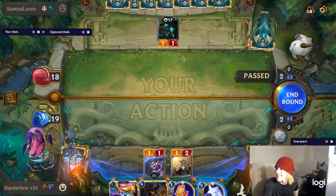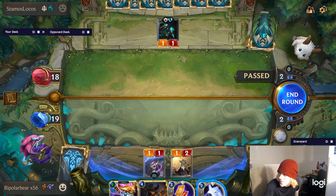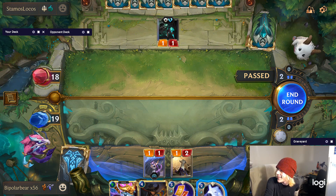Get some damage in there, but you don't put your Pool Shark down there. I mean, you already have TF and Aurelion Sol — you don't need to force cards like that.